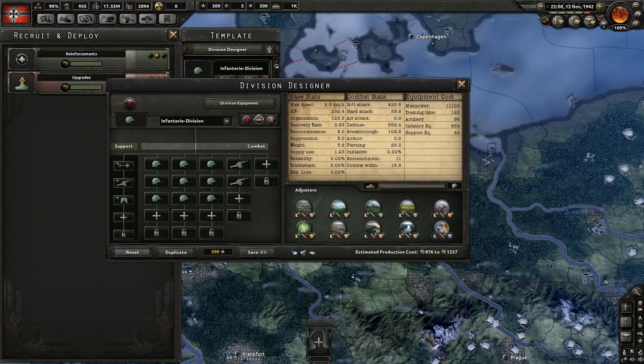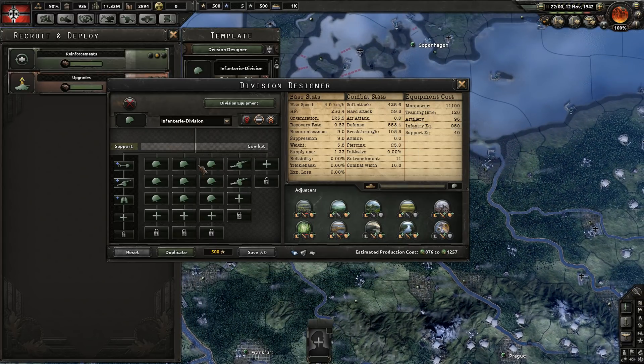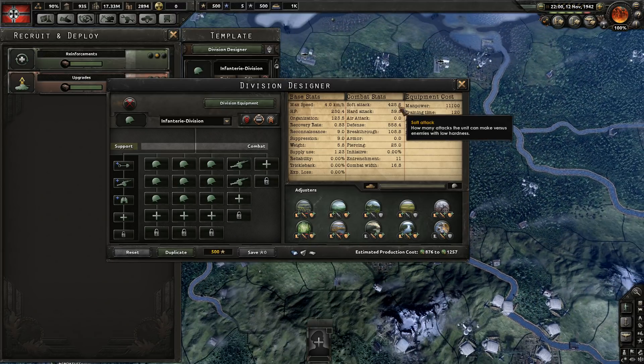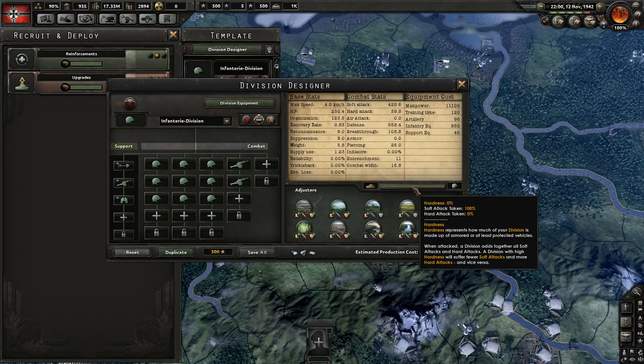Depending on how much hardness and softness the division you're fighting has determines how much hard and soft attack damage you'll deal. In a scenario where this division attacks an identical copy of itself, it will deal 425.6 in soft attack damage and zero hard attack damage. The question is why.